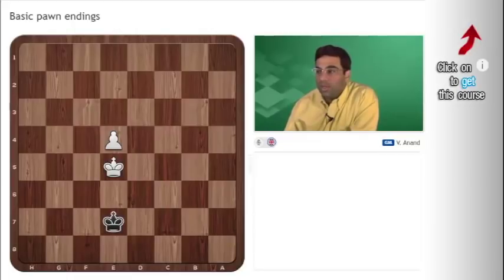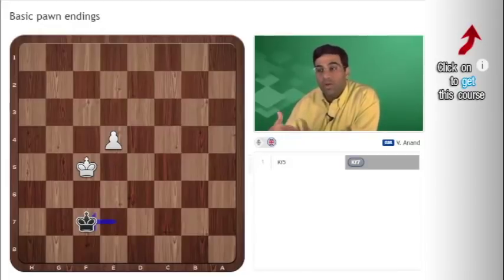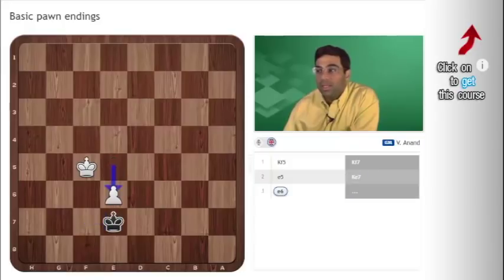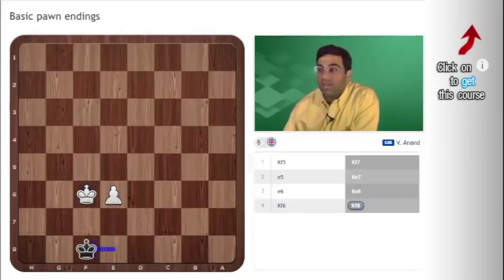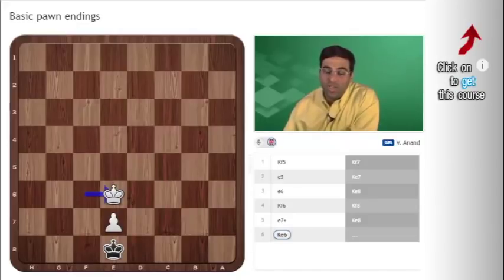Suppose it were white's turn to move. He could go f5, and here we go to the same side — you only go to the opposite side when exploiting from the stronger side. The weaker side must keep the opposition. When the pawn gets like this, it's a draw: e6, king e8, king f6, king f8 — maintaining the opposition. So white has to do it with this pawn. King e8, king e6, but now the black king has no moves and is not under check, so stalemate.